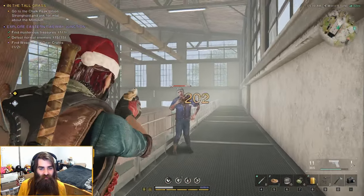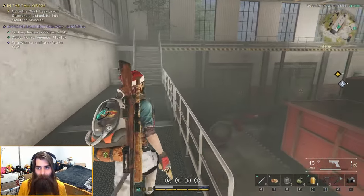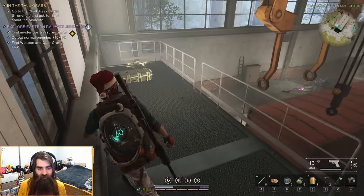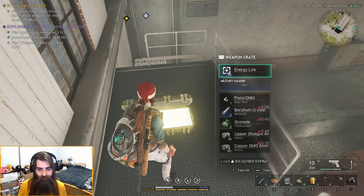What's up? Gonna use that gun? No? Alright. So up here as well — you just follow the rafters along. There's also a weapon crate up here.